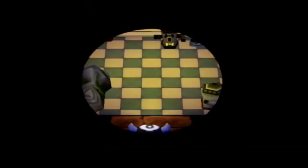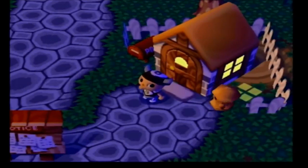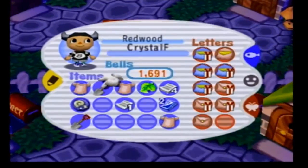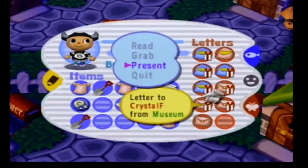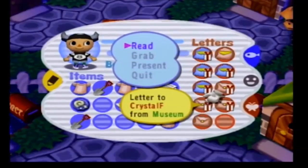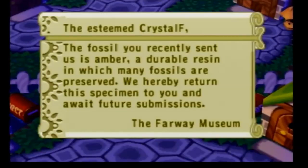We got some mail to open. Let me just step outside so we can have some background music while I read it, because I sent a bunch of mail yesterday. I actually have like four other letters right now. It's from the museum. The fossil you recently sent is an amber, a durable resin in which many fossils are preserved. We hereby return the specimen to you and await future submissions.